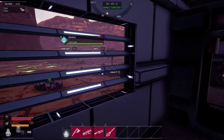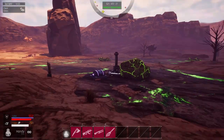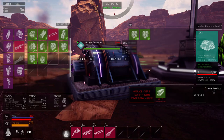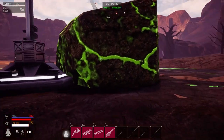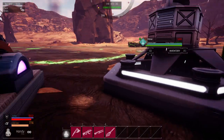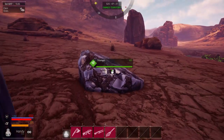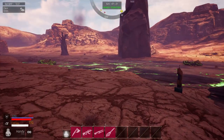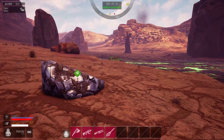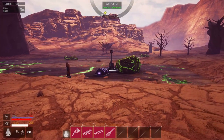So I built a territory claimer with a nuclear reactor, and I'm just farming this way. We're going to talk and do some mining, showing off the game. All of us are about tier three, building vehicles, and we're getting there.